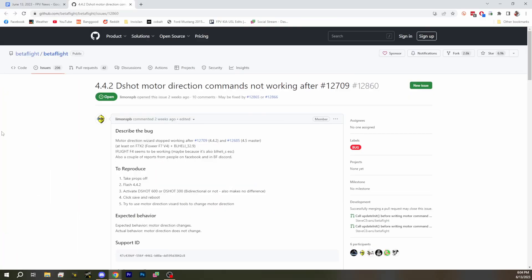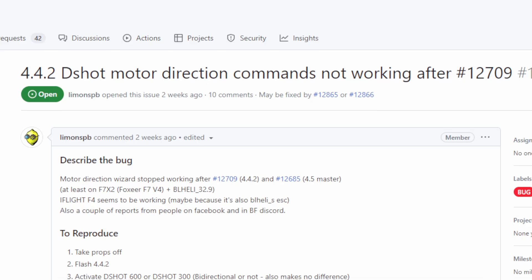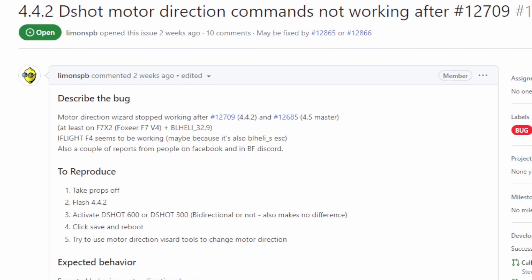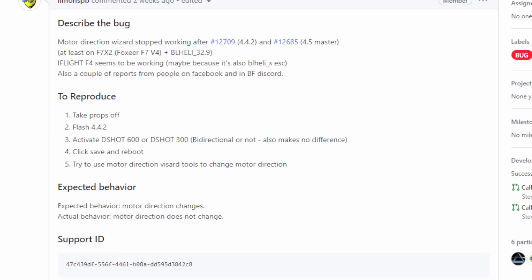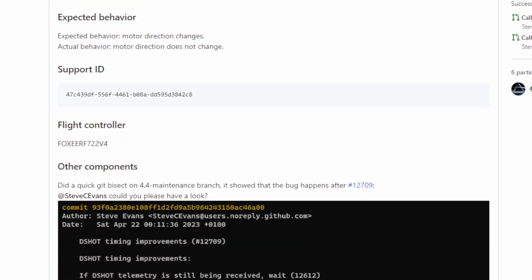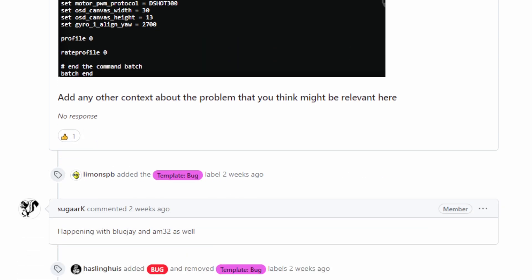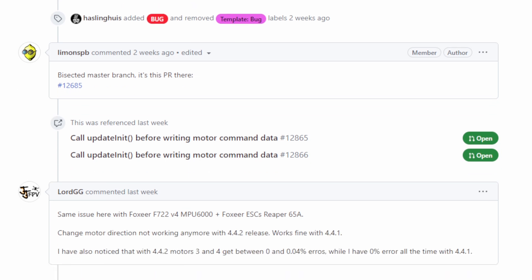There are motor wizard issues and some D-Shot issues in 4.4.2. If you flash 4.4.2 and you've tried to change your motor directions in the motor wizard, you may find that that is not possible, as detailed in this issue and further discussion. In addition to that, there are some other comments in these PRs about things like extra error rates.